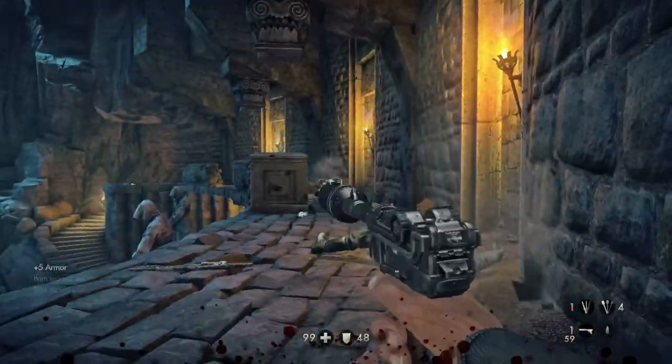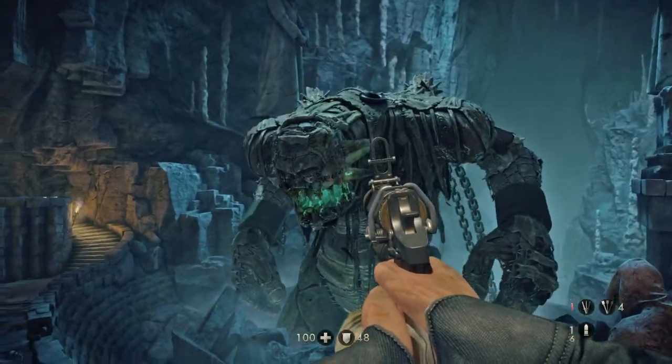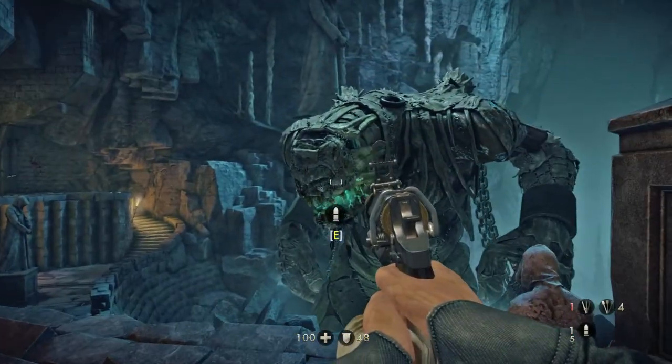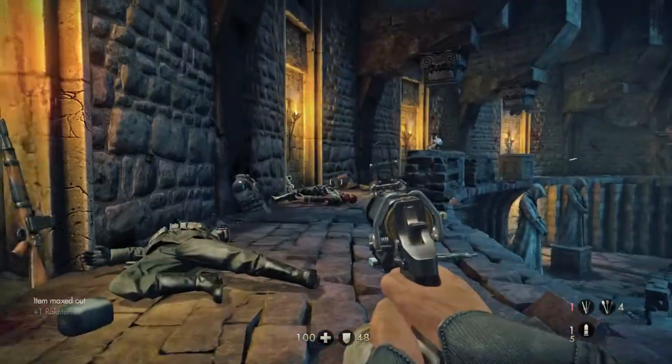Once the creature detects a noise it will start again — use the pistol, trying to hit it in the mouth, which is actually the weakest point. It's not easy, but once you do that something like six or seven times the creature will actually die.